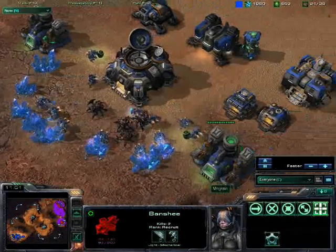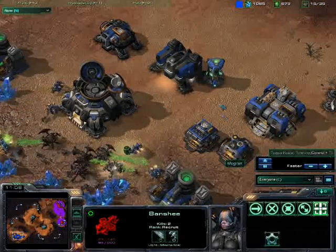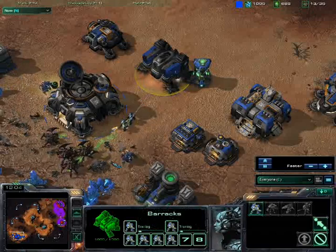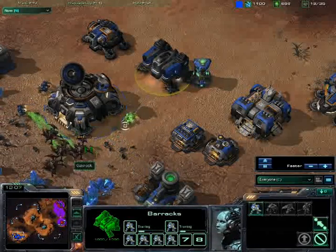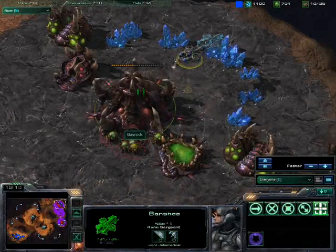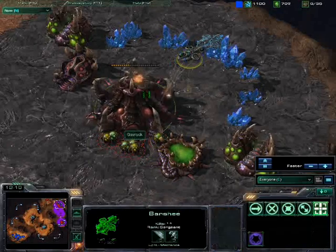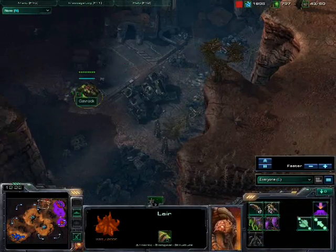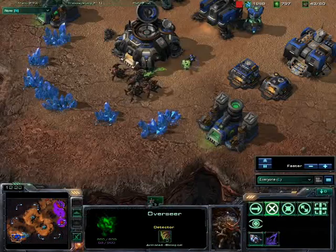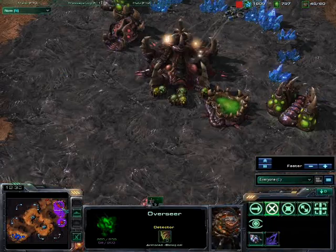My counterattack goes quite well — poking these guys in the face, killed all the marines that he's got. He's trying to pump out a bajillion marines to sort this out, but thankfully my roaches are okay and they're doing alright in his expansion. The banshees do take down the lair, but I did get an overseer. Here's the next bunch of roaches — my roaches still pounding away on the inside of his base.